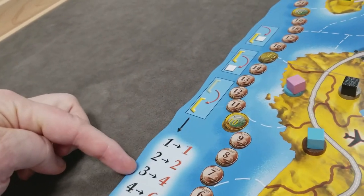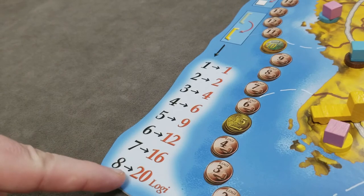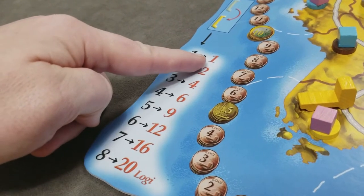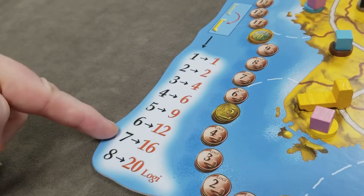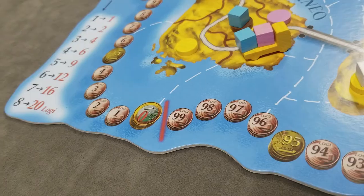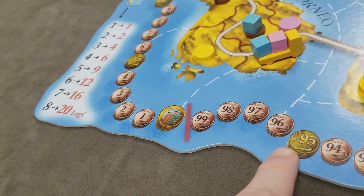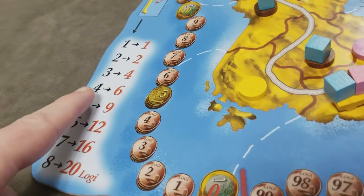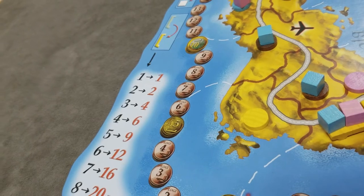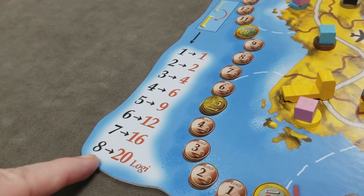The number of actions you take during a phase determines how much Logie you pay. Taking one action costs one Logie, and the maximum of eight actions costs 20 Logie. You are allowed to go into debt, but if you start a vehicle turn in debt, the maximum actions that turn is three. You don't pay your cost until after you've completed all your actions for that vehicle type.